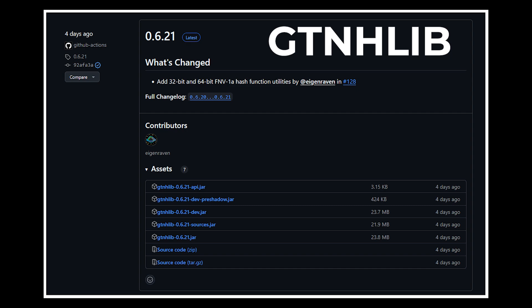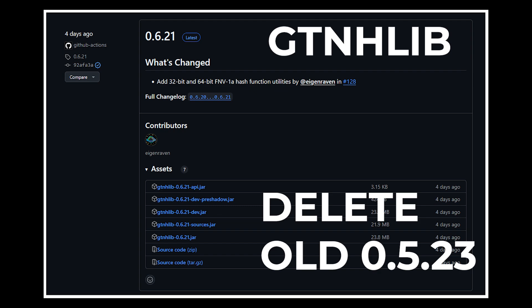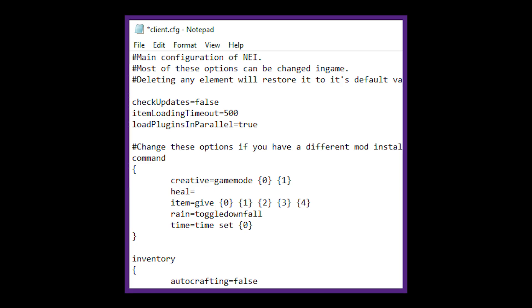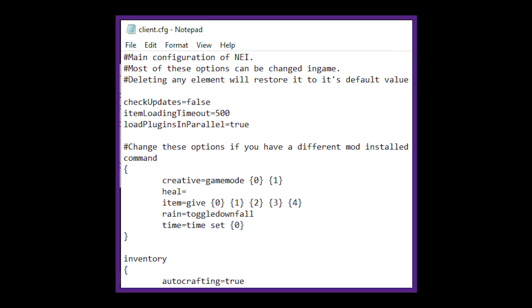Drag GTNHLib into your mods folder and delete the previous version. If you're on GTNH 2.7.4, the version to delete is 0.5.23. Next, download at minimum NEI version 2.7.40-GTNH. Again, only download the NEI-number-GTNH.jar. Drag and drop that mod into your mods folder and delete the previous version — on 2.7.4 that's 2.6.54-GTNH.jar. After updating both mods, launch your GTNH instance and then close it to repopulate the config file for NEI. This is important to get the correct updated config so you can change its settings. With the game closed, go into configs, into the NEI subfolder, into client.config, and change autocrafting equals false to true, then save and close.